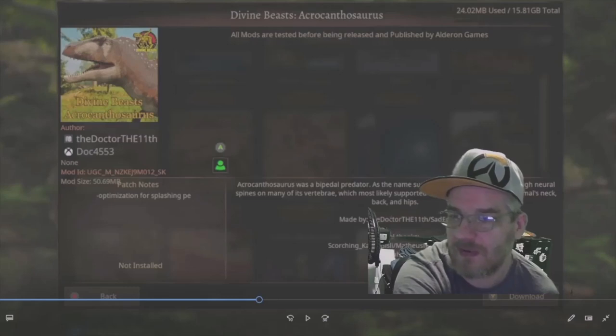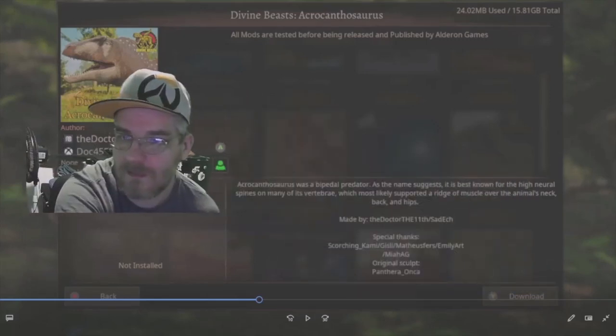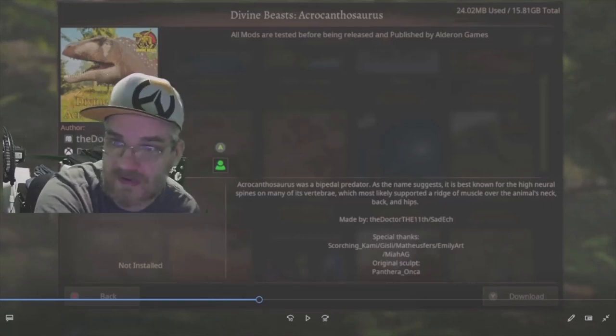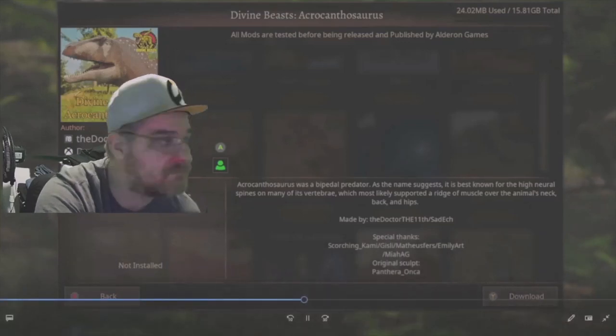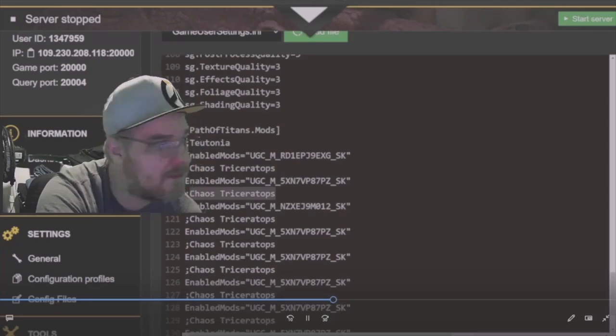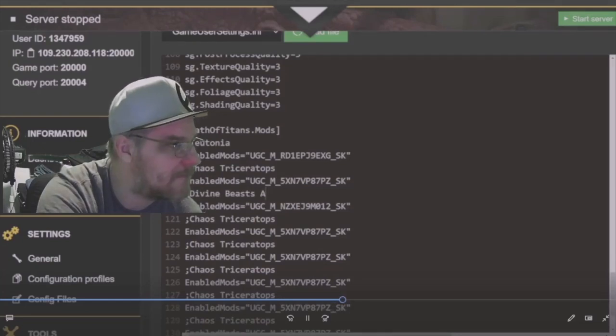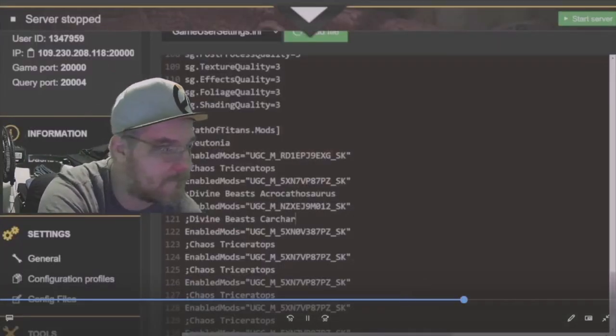There we go — you can see the Mod ID right there. Click on that. You won't be able to copy-paste on console, so you'll need to write it down so you can add it to the server config. You're going to go ahead and add it in. You'll see the name of the mod, and underneath I pasted it in from the clipboard. That's the same ID — do that for all of them.